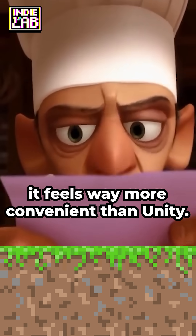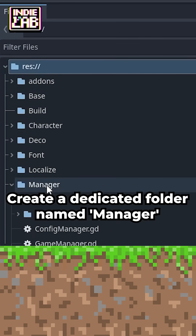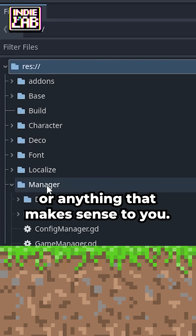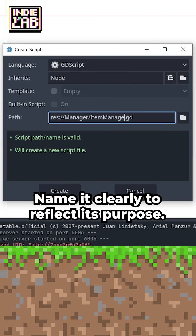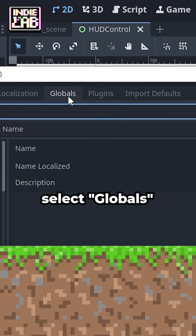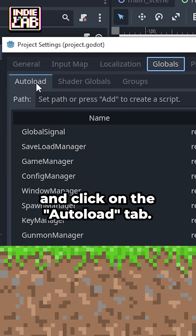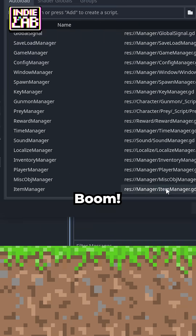If you're new to Godot like me and curious about how it works, here's a quick guide. Create a dedicated folder named 'Manager', or anything that makes sense to you. Inside this folder, create a new script and name it clearly to reflect its purpose. Now head over to the Project menu, select Project Settings, select Globals, and click on the Autoload tab. Click the folder icon, find the script you just made, select it, and hit the Add button. Boom!